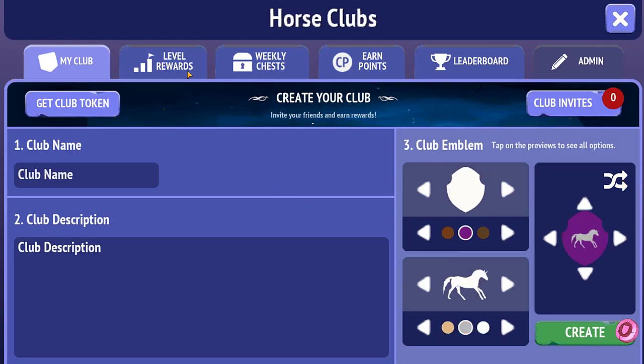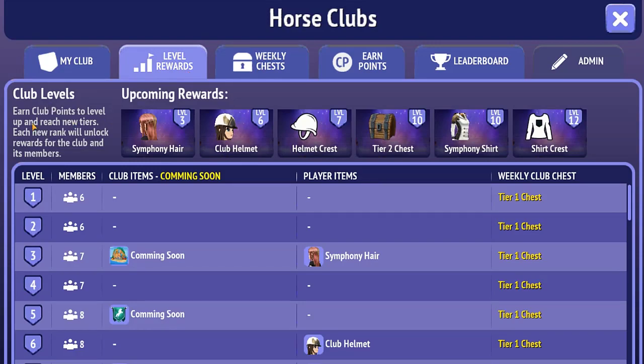Then we have the level rewards. Earn club points to level up and reach new tiers — each new rank unlocks rewards for the club and its members. At level 3, which requires 7 members, it looks like you can get a club island and players unlock Symphony Hair. At level 6 you get a club helmet, level 7 a helmet crest, level 10 gives a tier two chest and Symphony Shirt, and level 12 gives the shirt crest.